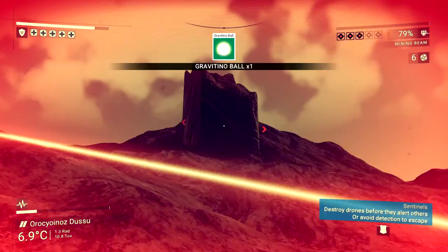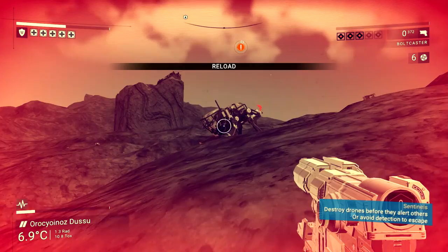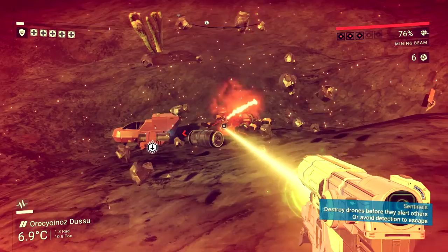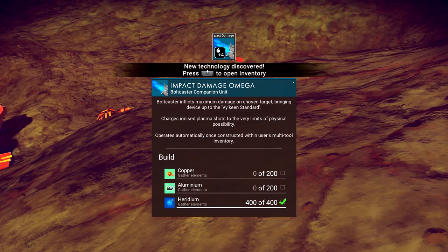Sentinels are really, really pissed off. These aren't any old sentinels - these have got walking boots. Holy crap, I can't recharge, I can't reload. This planet is covered in gravitino balls - impact damage, bolt caster, companion unit.